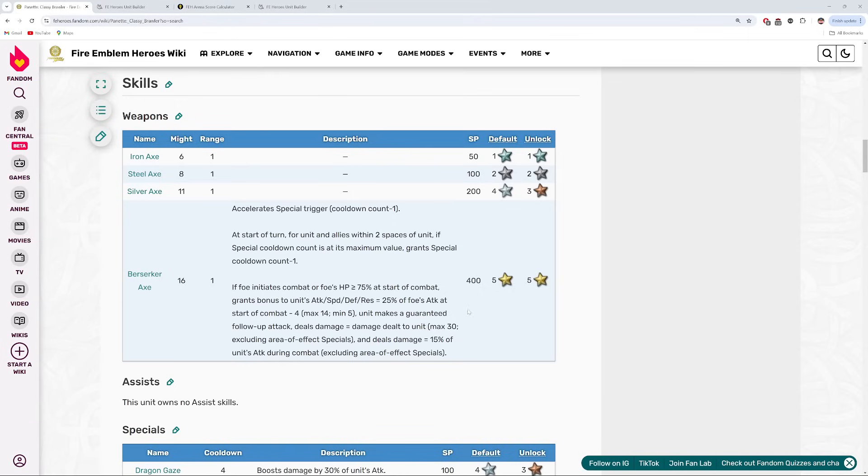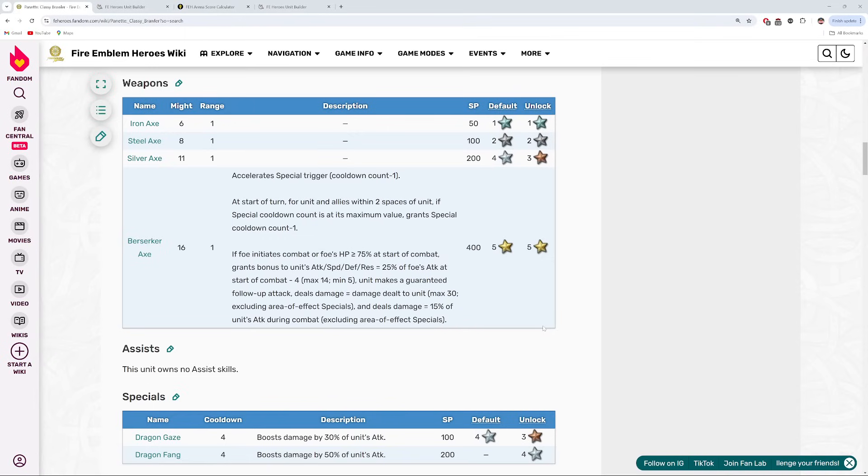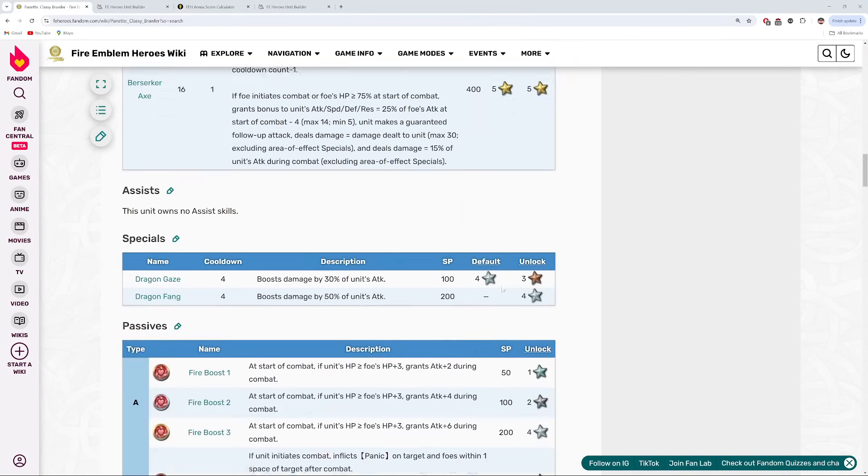14 points of all stats is pretty good for a perf weapon on a GHB unit. She also makes a guaranteed follow-up, and then she deals damage equal to damage dealt to herself. So she essentially has a vengeance-type effect built into her — the less HP she's got, the more damage she's going to do as true damage. The maximum here is 30, and it also explains why her HP is so high. She also deals 15% of her attack as true damage as well. In Engage, the playstyle with her was to run her as a Berserker, give her wrath and vantage, get her HP low, and then she can clap all the enemies with monster crits. Similar playstyle here, which is cool that they kept her in the same spirit as she was in Engage.